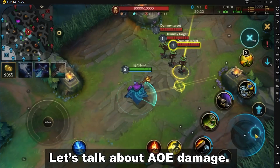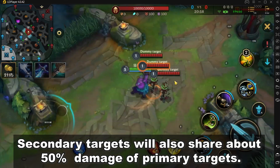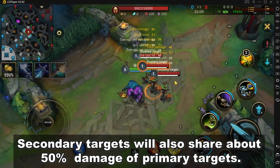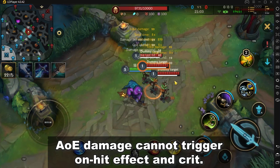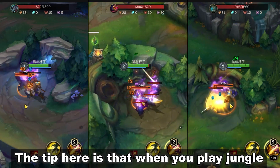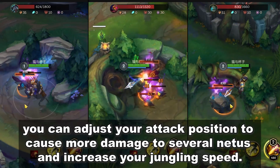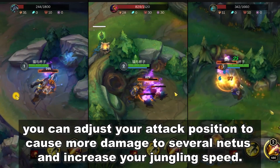Let's talk about AOE damage. Your melee character's normal attacks are AOE damage. Secondary targets will also share about 50% damage of primary targets. However, AOE damage cannot trigger on-hit effects or crits. The tip here is that when you play jungle, you can adjust your attack position to cause more damage to several nearby minsters and increase your jungling speed.